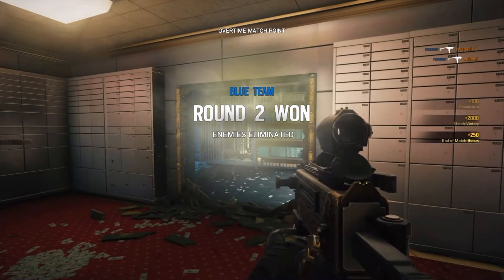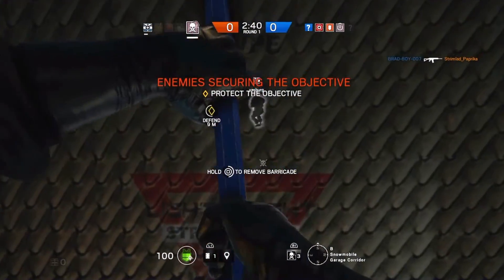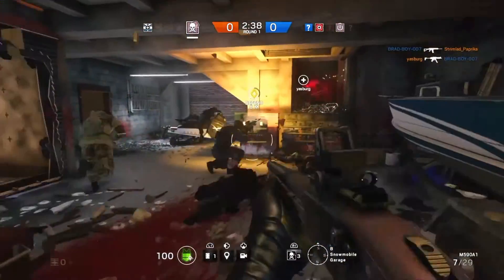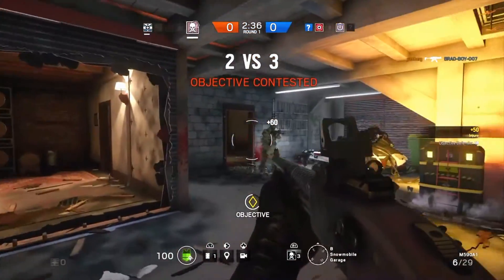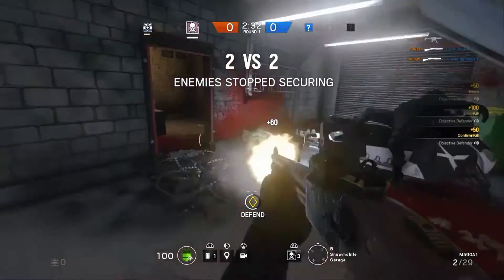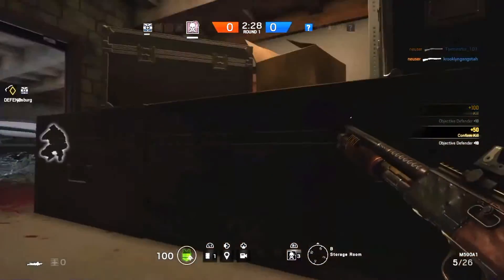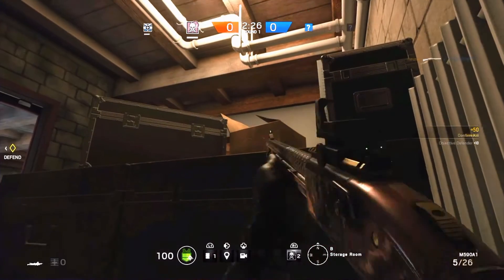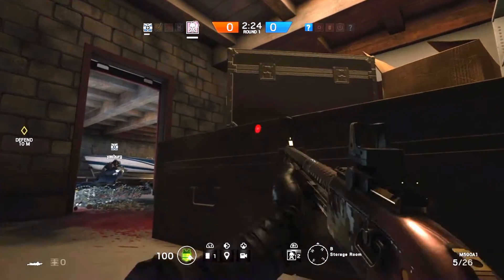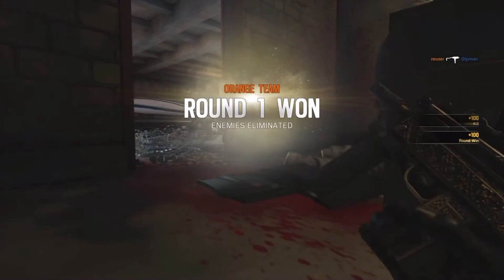To sum this up, I like to use Smoke close to or inside the objective room. I find him very versatile and I try to save the gadgets for as long as I can to make use of them late in the round to slow down the enemy's attack. But that's just me — what do you think guys? What are your thoughts on Smoke and how do you like to use him? Share your ideas in the comments below.